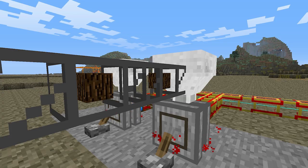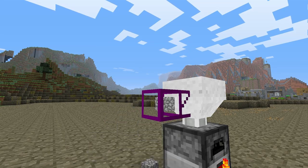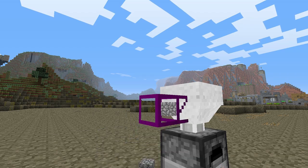Items can be automatically fed into the hopper via a transport pipe, and an obsidian transport pipe can be connected, which will allow the hopper to be filled by loose items.